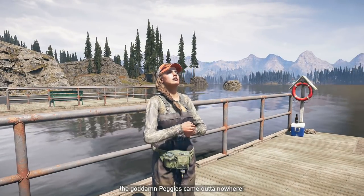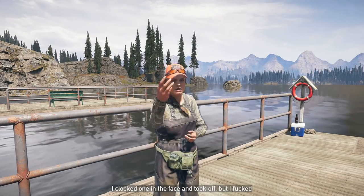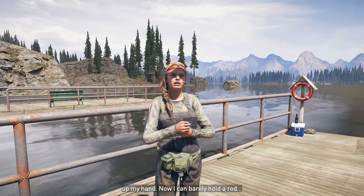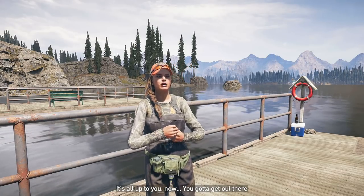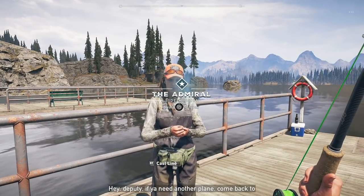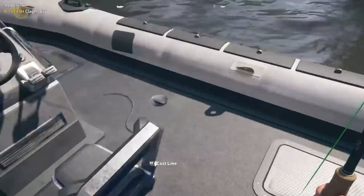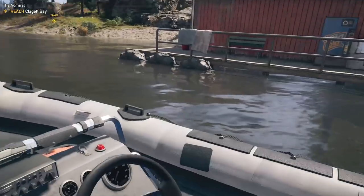Once you complete all of the Gone Fishing objectives, you can now visit Skylar at the Claget Bay dock. Once you talk to her, you will now begin the final step in this series of missions, which is called the Admiral, which involves actually catching the fish she's been after. At this point, the rest is pretty simple, although it involves a little bit of skill.